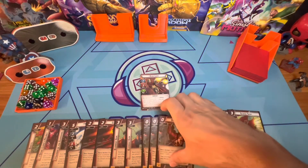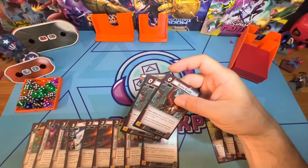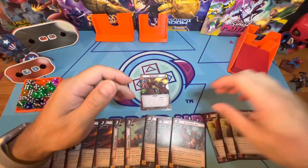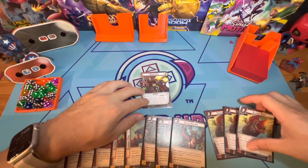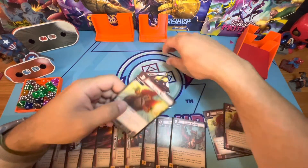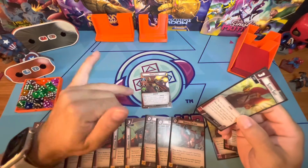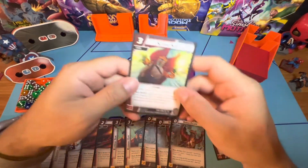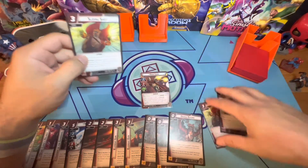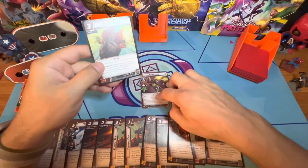Say you have two copies of Daring Escape in your hand — that gives you two encounter cards on the board. Then use his ability to pay for Sliding Shot for free, giving yourself another encounter card — that's three encounter cards total on the board. On average that's five damage plus two for each encounter card: five plus two, four, six — so this is an 11-damage card for free because you're using his ability.